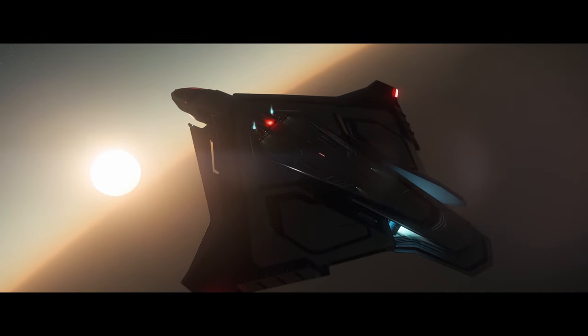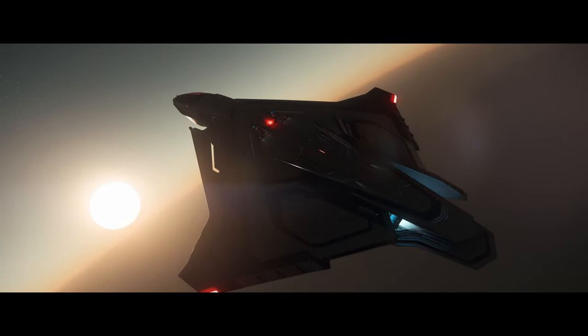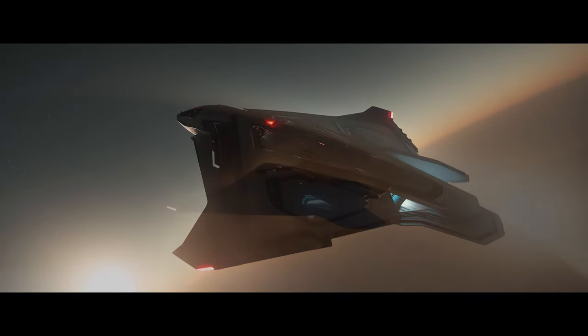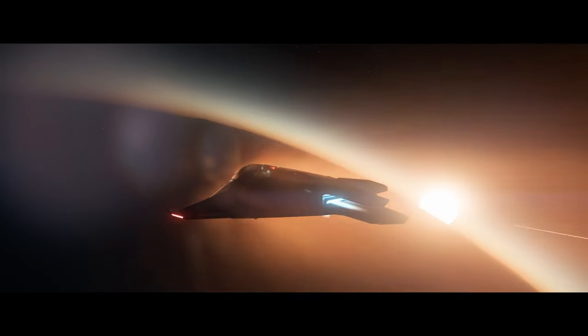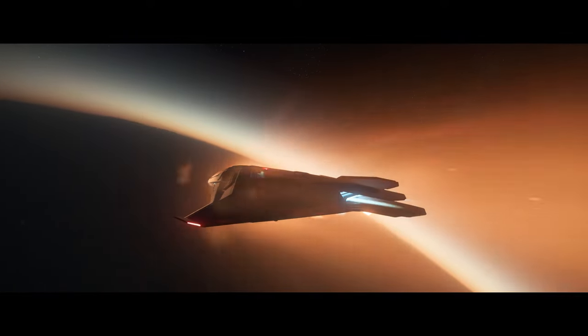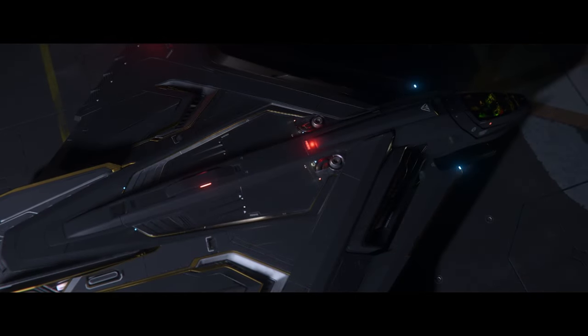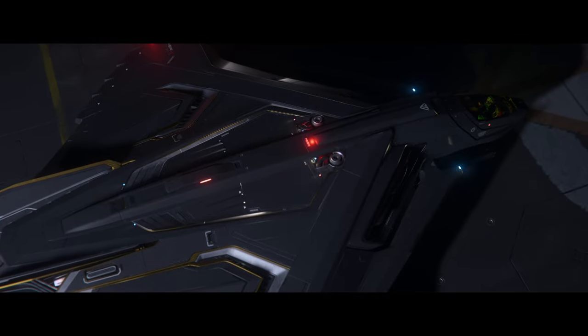Alpha 3.24 just dropped into the PTU for evocati only. We got our hands on the patch notes and we're going straight into it. The testing focus for this one is personal instance hangers, freight elevators, storage access, hover trolleys, and hanger decorations — decorations is in, nice!